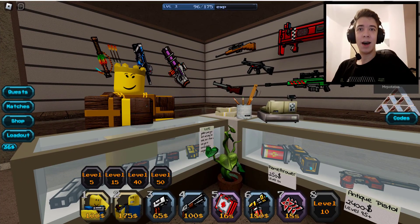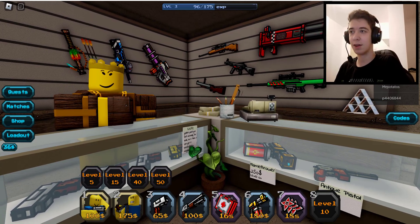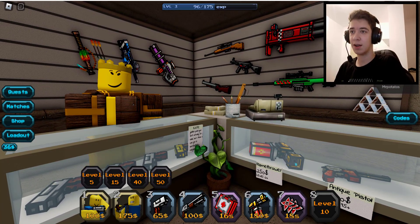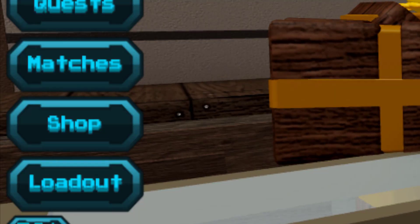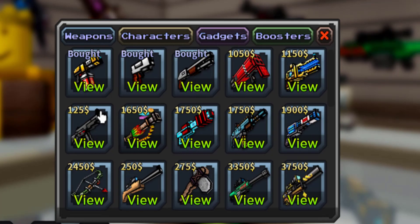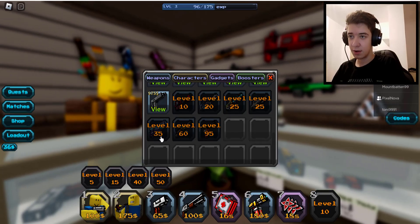We are in the game, ladies and gentlemen, boys and girls. As you can see, this is actually a Pixel Gun 3D Roblox version, which is quite unique. In here we have the shop, we have a bunch of really cool guns, and as you can see, on level 35 you'll even unlock...